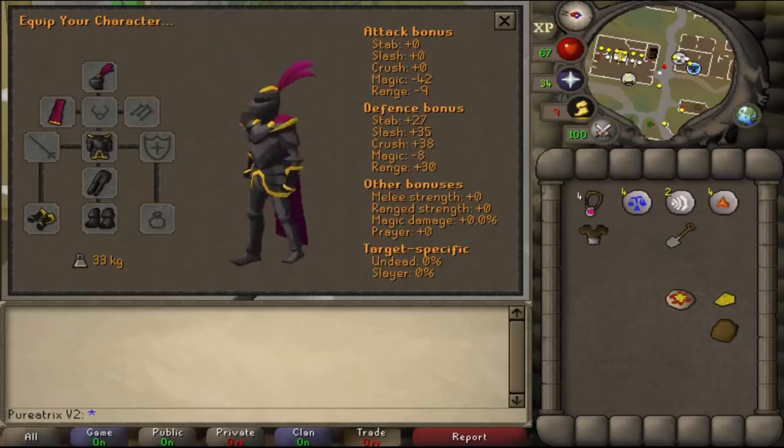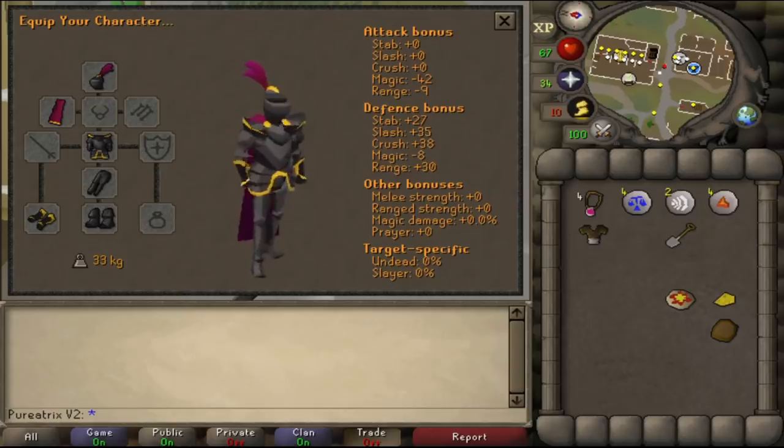Now from here you can use your final Varrock teleport out and you'll have the full Ornett armor set. I hope you enjoyed this quick guide, leave a like if you learnt something, thanks for watching and I'll see you next time.